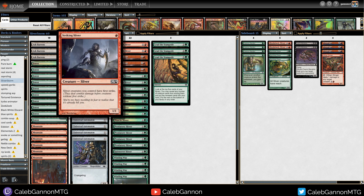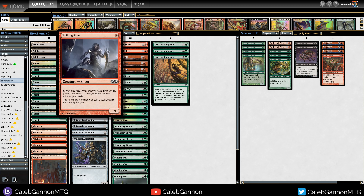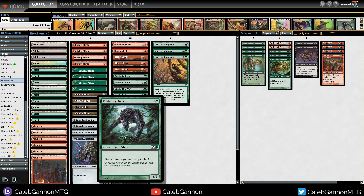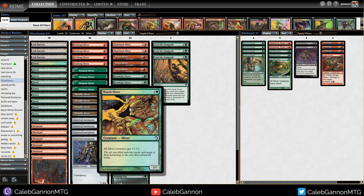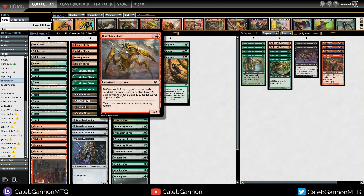Striking Sliver is also a really good addition when you're playing red as opposed to white. Giving everything first strike means we have a nice late game plan — have a bunch of slivers in play with things that pump our team. They all have first strike so it's very hard for the opponent to attack into them, and then we can ping our opponent at end of turn, untap, and deploy our hand.